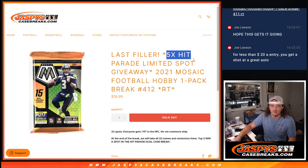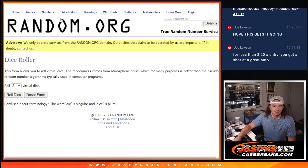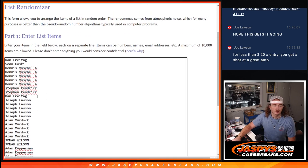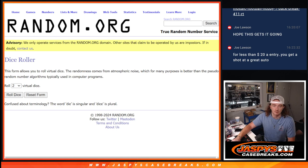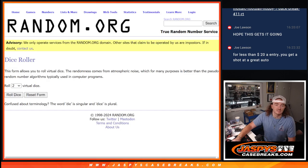We're giving away five spots in that Hit Parade. So what we're going to do is use that little sheet and our dice roll. Here are all the names who bought spots in this filler, and those are the teams. We're going to do the dice roll, randomize the names, paste them there, randomize the teams, paste them next to it, and line it up. I'll show you guys all your teams and everything.